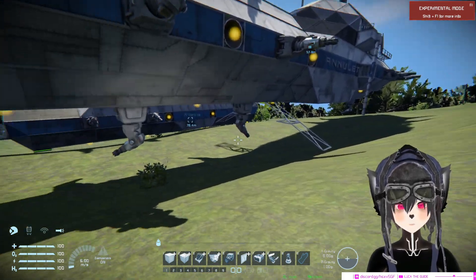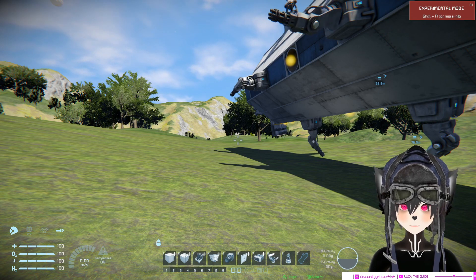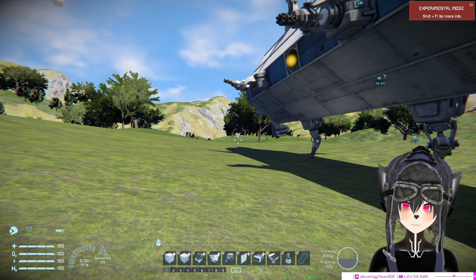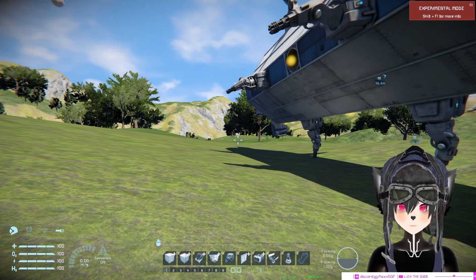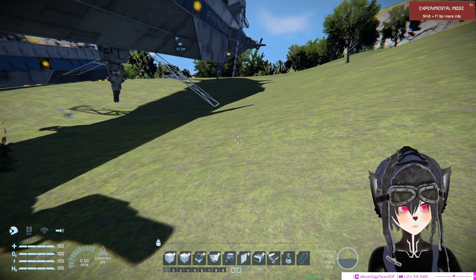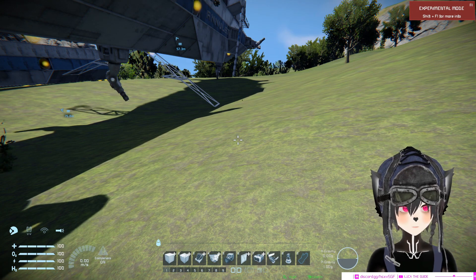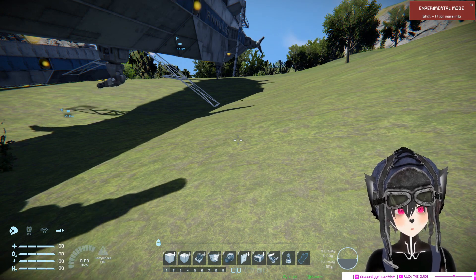Let's talk about landing gears for a second. Space Engineers doesn't have a built-in boarding ramp or extending landing gear, so people come up with their own solutions. But the thing about pistons, rotor, and hinge landing gear is that they are clangy, and no one wants to worry that their ship is going to explode every time they open a boarding ramp on their ship.